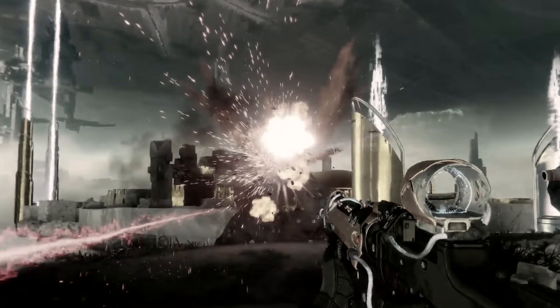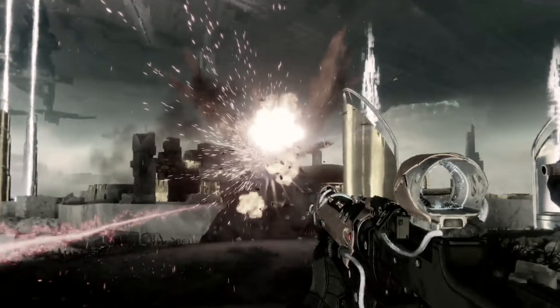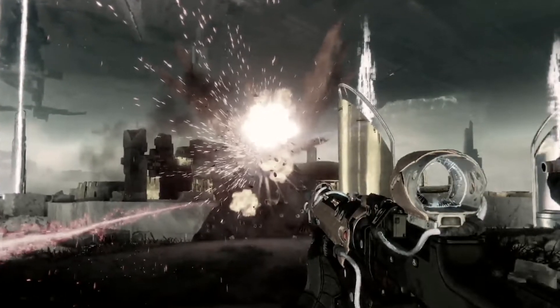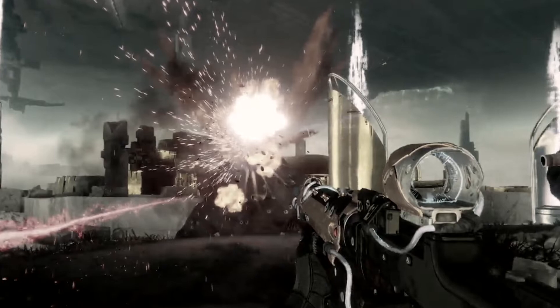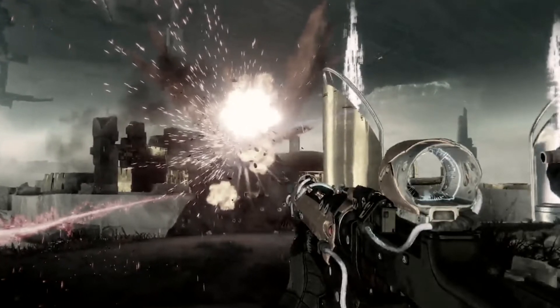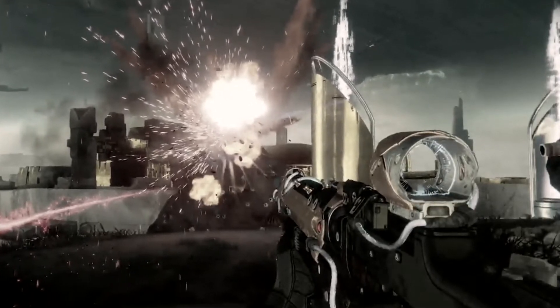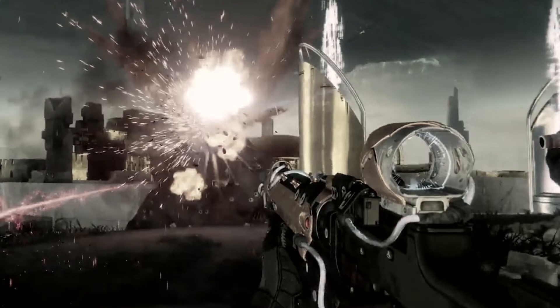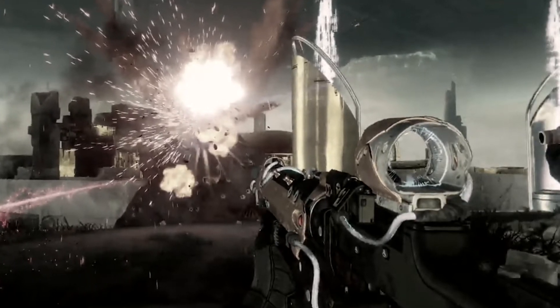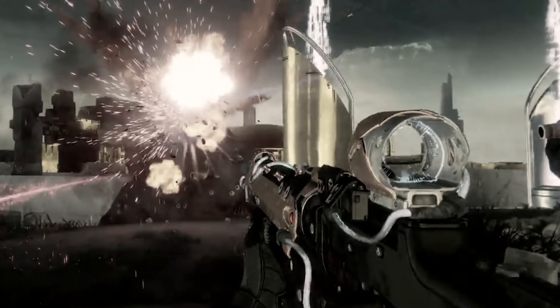Now we're looking at this new auto rifle — it kind of has those Vex-like features with a portal as the sight or scope, which looks pretty sweet. It has a gold look to it, which we haven't really seen in the Vault of Glass — those weapon colors are a lot more muted. This hints at a Vex raid because it looks like it's probably an exotic, and it could even be the raid exotic if they're adding a new raid, which would be very nice.